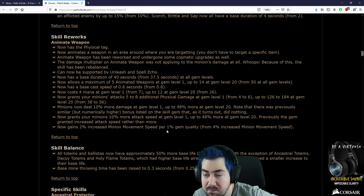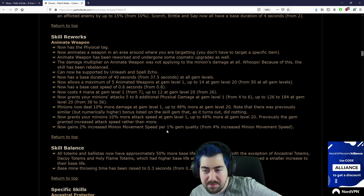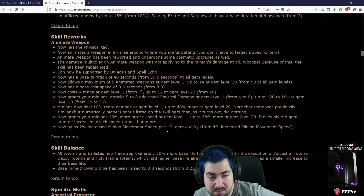Now grants your minions 10% more attack speed at gem level 1, up to 48% at gem level 20. I wonder how this is going to be for Chains of Command. Now gains 2% minimum movement speed per gem quality from 4%. That's a nerf. Animate Weapon could still work then — it seems like a massive nerf to the Oro's variant, but a massive buff to Voidforge ones.